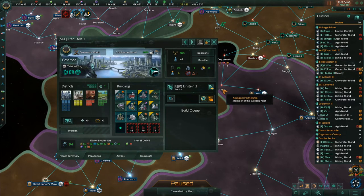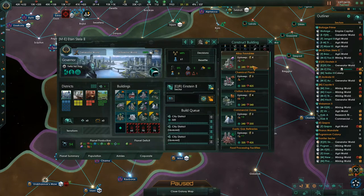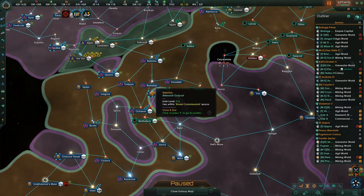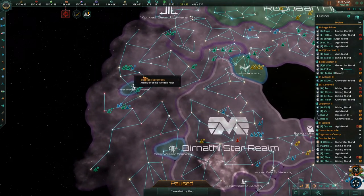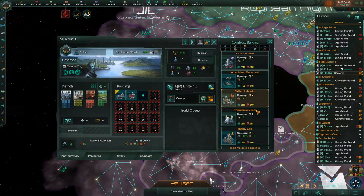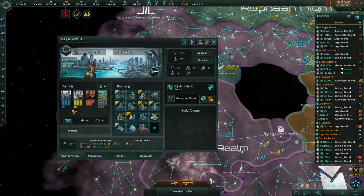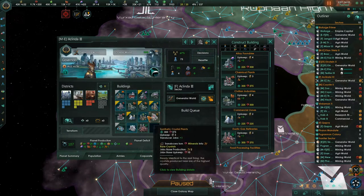We have a lot of planets here that need some work. In this case, we're down to five housing here. We have lots of housing districts, so we're going to create some more housing. We're a little short on civilian industry because we're buying a bunch still. That was because after integrating this faction over here into our Empire, all of this space up here was integrated. That creates a big demand for consumer goods that previously didn't exist.